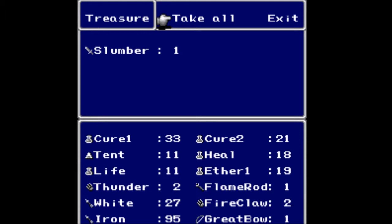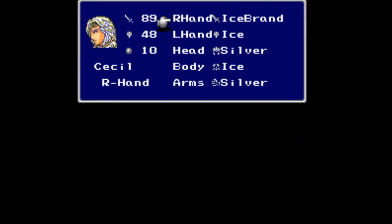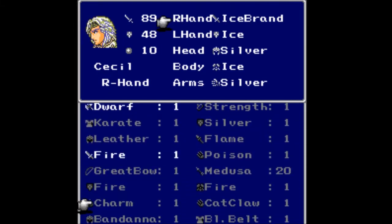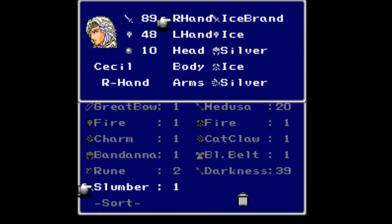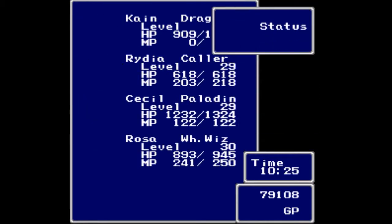And for that battle, well, in the treasure chest I should say, we get the Slumber Sword. I believe that's a sword, so it should be an upgrade for Cecil from the Ice Brand. Where is that? Fire... Slumber. From 89 to 69. So no. Why? Why, game? Why do you do this to me?